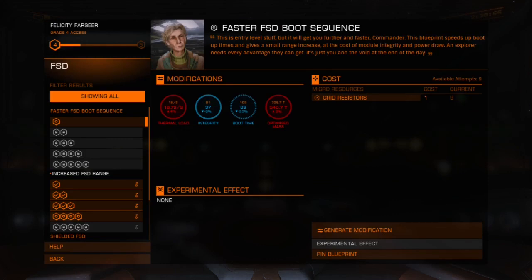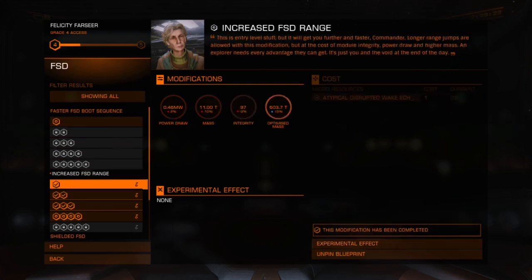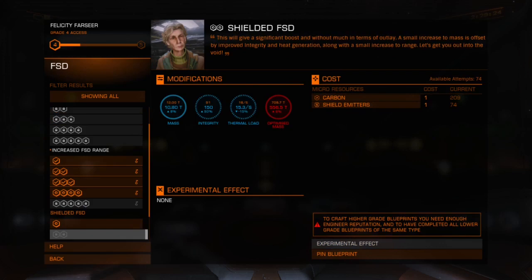On the left-hand side you will have the effects that can be applied to your module. Engineering comes with two different types of effects: linear effects and experimental effects. The standard linear effects for the FSD in this case are the faster FSD boot sequence, the increased FSD range, and the shielded FSD.